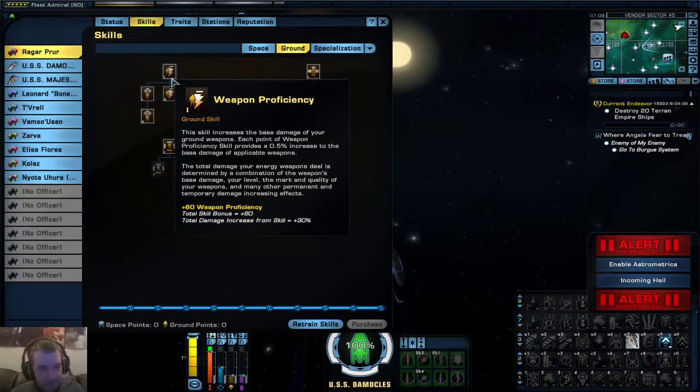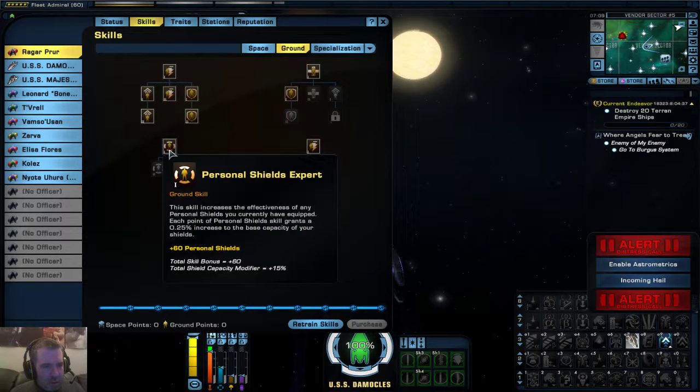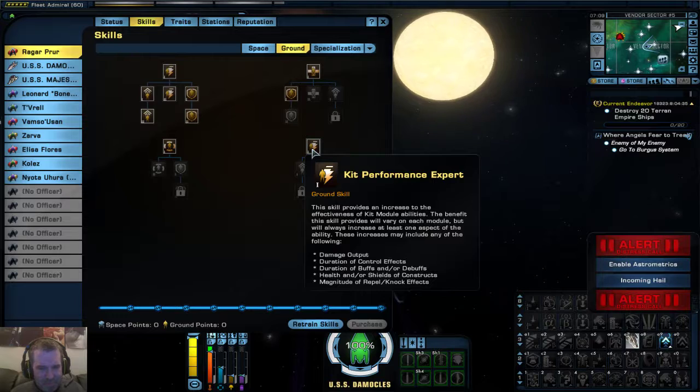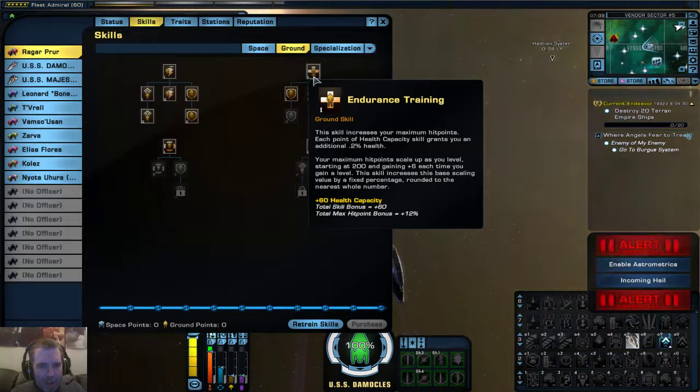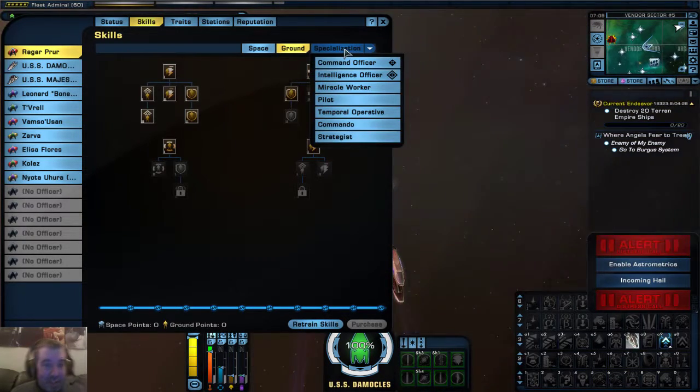Here I've specialised in weapons, a little bit of shields, a little bit of kits - which are basically part of your equipment - and a little bit of stealth specialisation.